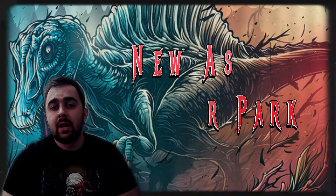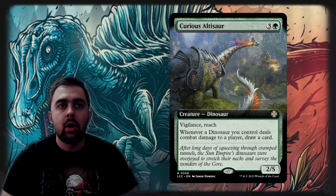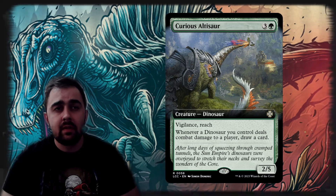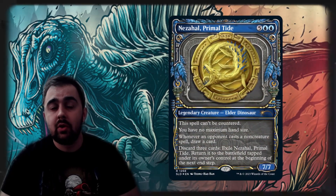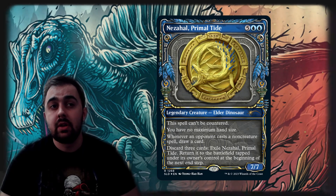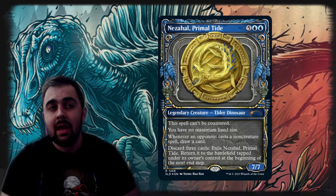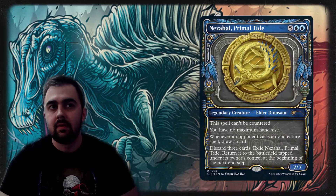For card draw, Curiosaltosaur is a great option to get extra draws. I also added Mystic Remora and Rhystic Study since they're powerful staples in a high-power deck. Nezahal Primal Tide is another insane draw outlet — whenever an opponent casts a non-creature spell you draw a card, it gives you no maximum hand size, it can't be countered, and it can protect itself if you discard three cards. This card is a big reason I want to play Blue in a Dinosaur deck specifically.